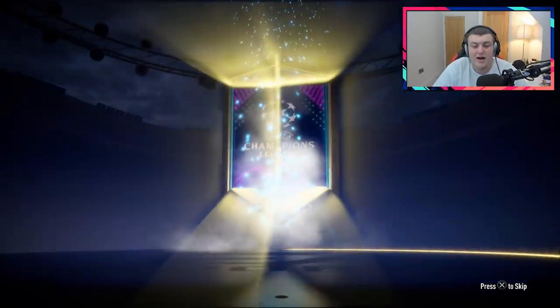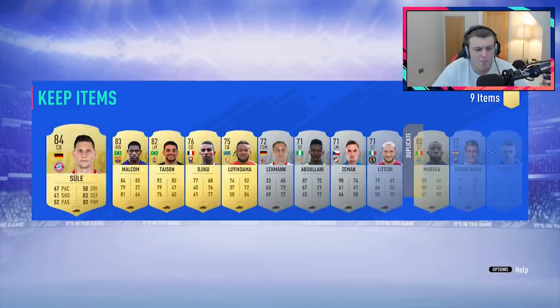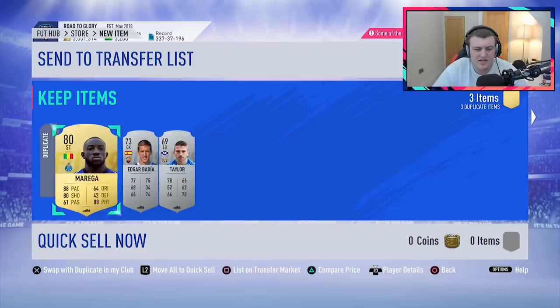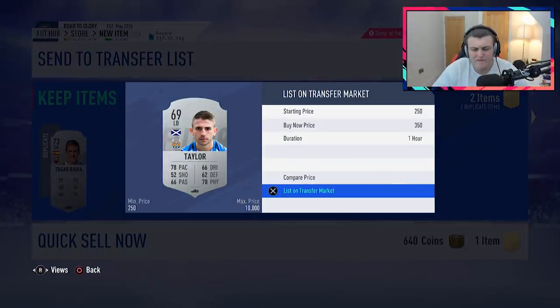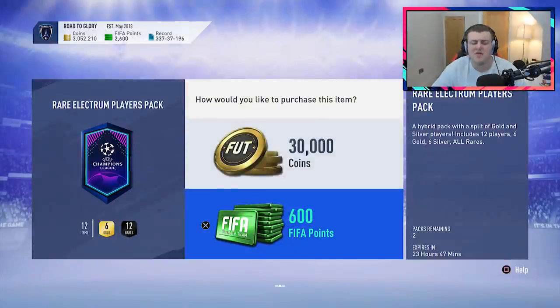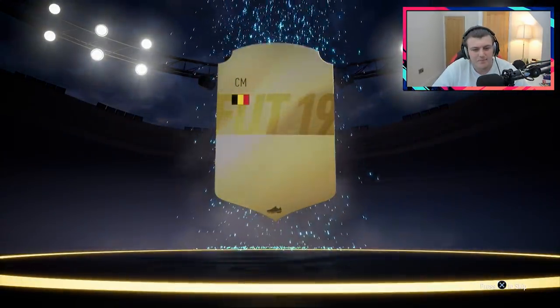I'm going to open the 15k packs as well to get some non-rares in the club for these UCL upgrades, and then we'll go and do a bunch of them. Sule's not bad — Sule's decent. German centre-back. I know he was going for a bit at one point for an SBC. We also get an 83 there as well. Yesterday, I opened up some promo packs in the store, then went and opened like one 15k pack after getting no walkouts and got Azpilicueta — a walkout. So it was strange because I never really get walkouts in 15k packs.